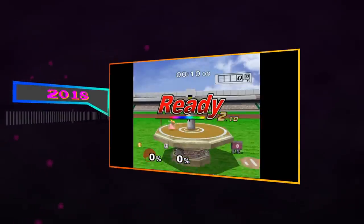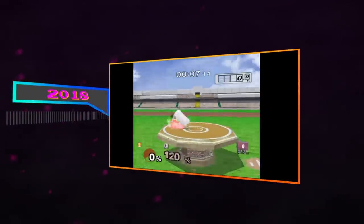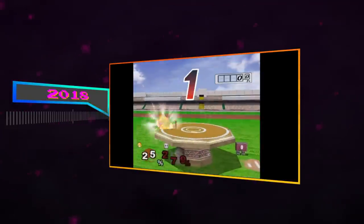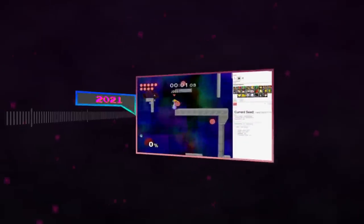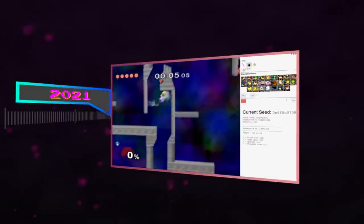Before we leave 2018, it's worth mentioning that Blue Candy made a tool-assisted speedrun for the home run contest using Peach, where the first item she pulls with her down B was manipulated to be a stitch face turnip. Doing this in real time is very difficult, but it did prove that it was theoretically possible. After the TAS, it would be 3 more years before another RNG development would be made in Melee.